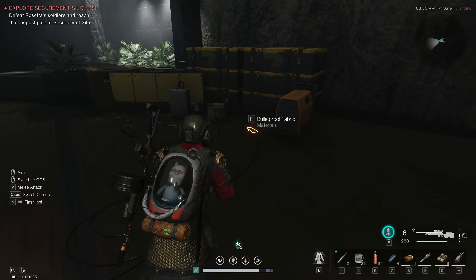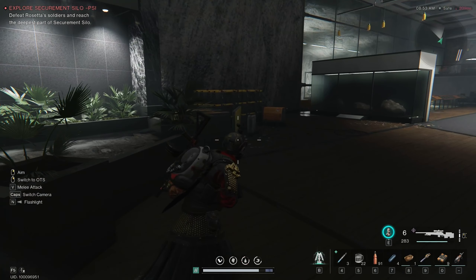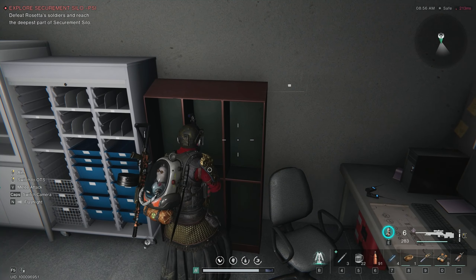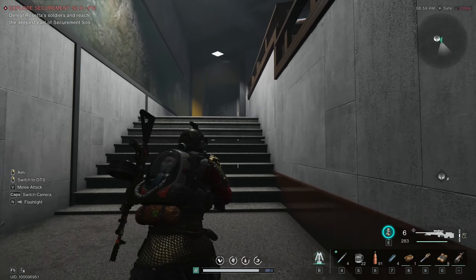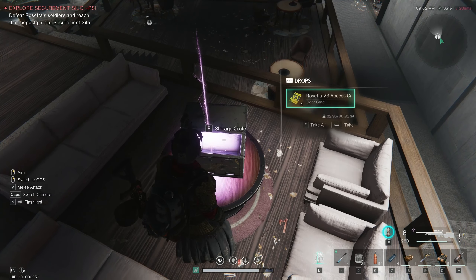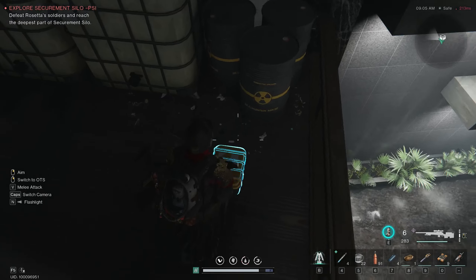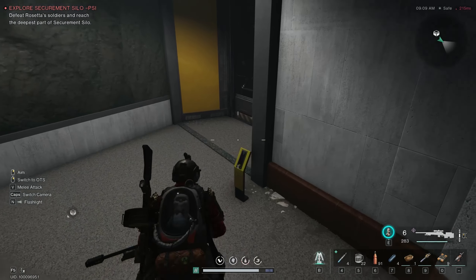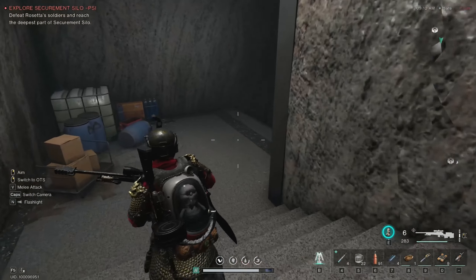That is worth noting — to get into one of the secret rooms you will need an explosive. I always seem to get unique unlocks from this suitcase luggage thing up here, so definitely be sure to check that. The storage cabin always gives me food — it's always giving me pickles. To get into the next area we need to loot the storage crate and grab the card.